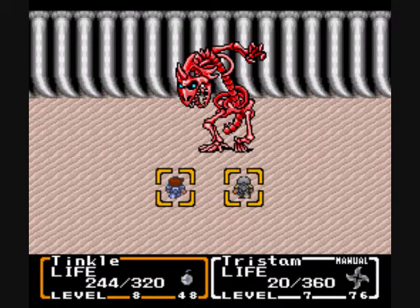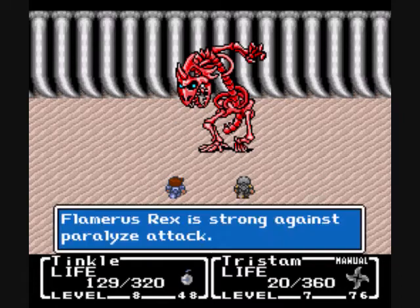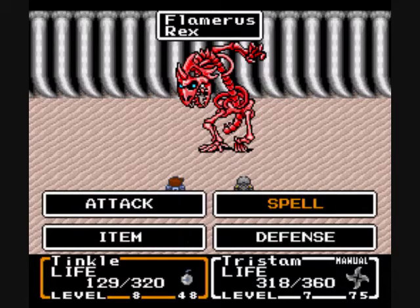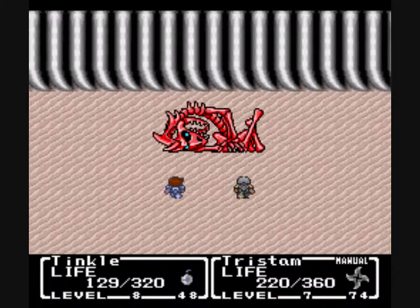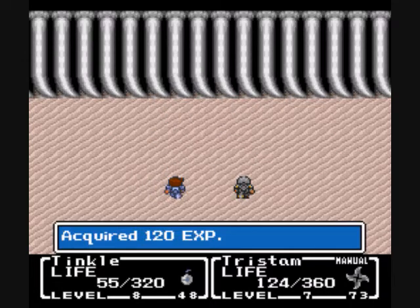I'm gonna go ahead and use Cure on him since he's about to die. I'm not sure he's dead. Go ahead and use Cure on him again — Attack. Hopefully he'll die this round. Another round — nope, maybe another round. Missed. Alright — defeated him! 120 experience.